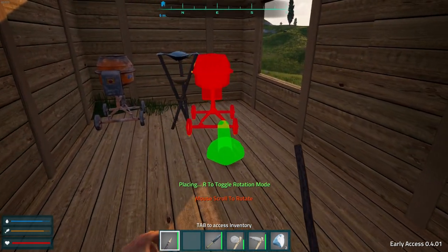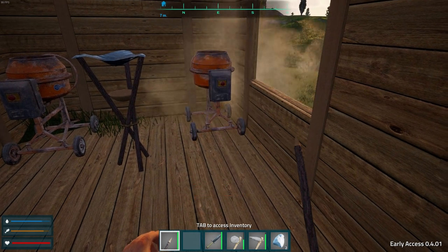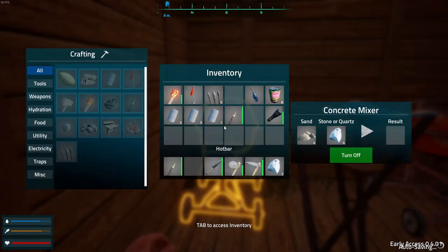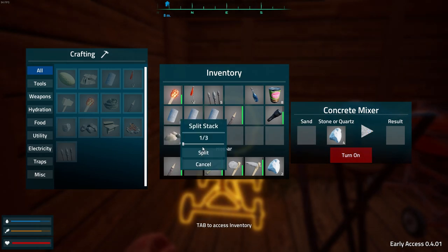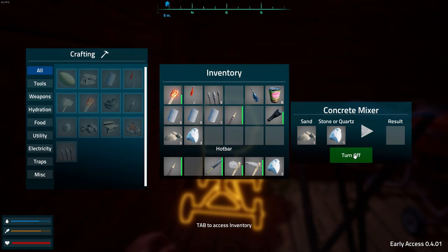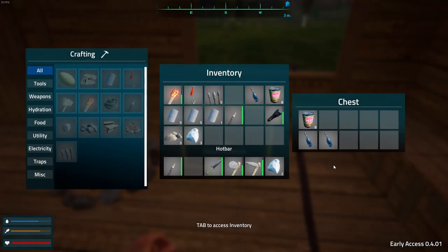Let's put this other mixer here. Let's see what we can make — we've got quartz and we've got sand. Let's see if this is done yet. Do I have to do one of each? Let's see if that works — one of each. I've got a food chest going here.